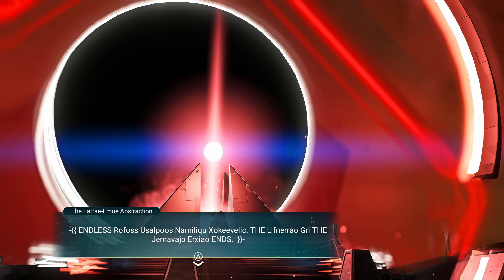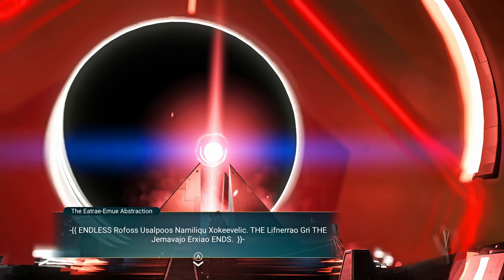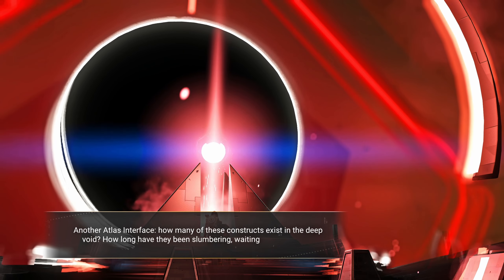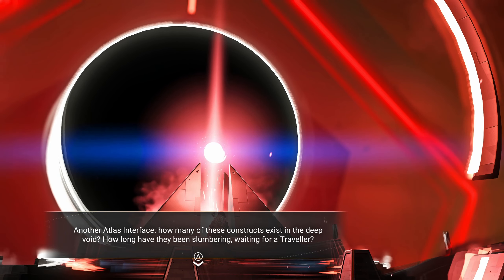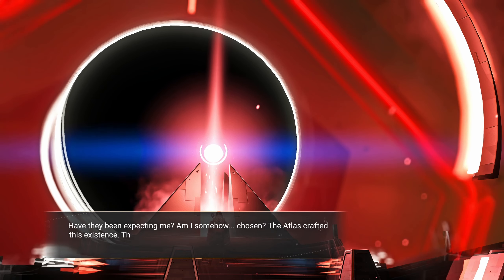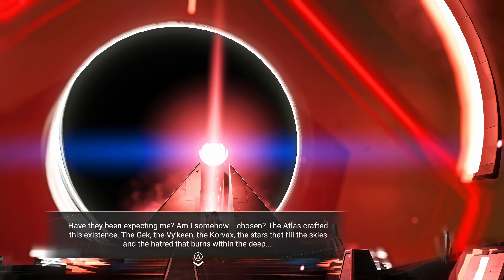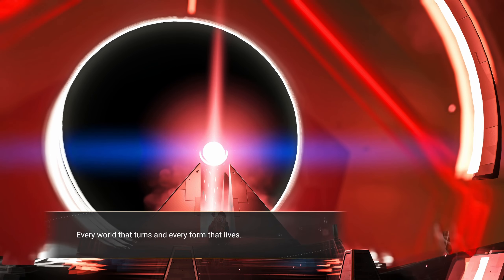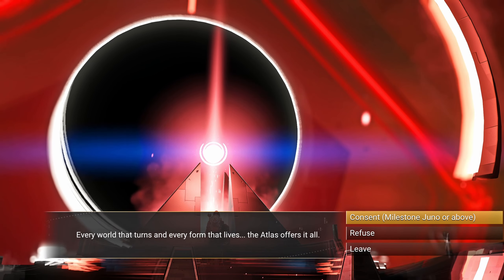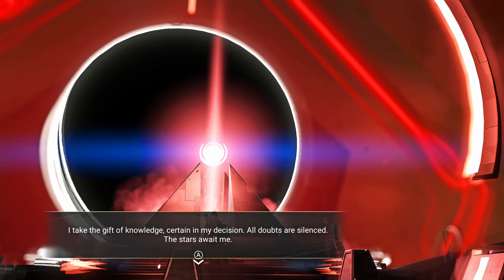Interesting — this one is like a black hole. Kind of wish I had all the words for this language; I'm interested in what it's saying. Another Atlas interface. 'How many of these constructs exist in the deep void? How long have they been slumbering, waiting for a traveler? Have they been expecting me? Am I somehow chosen? The Atlas crafted this existence — the Gag, the Viking, the Corvax, the stars that fill the skies, and the hatred that burns within the deep. Every world that turns and every form that lives — the Atlas offers it all.' I take the gift of knowledge, certain in my decision. All doubts are silenced. The stars await me.